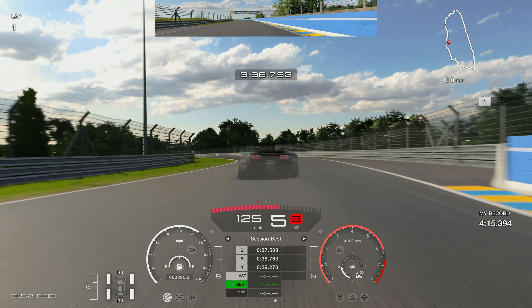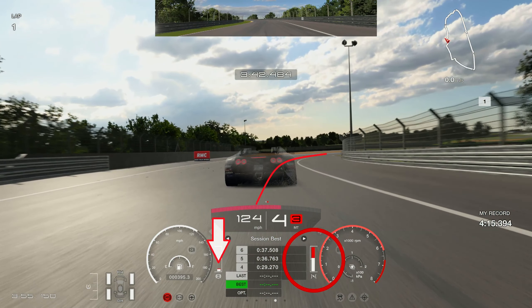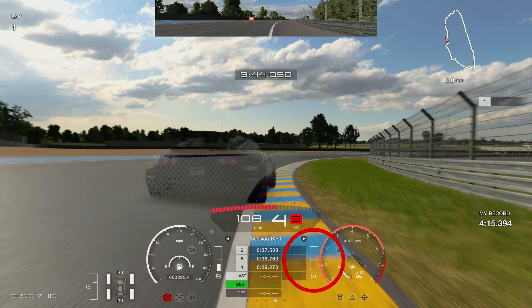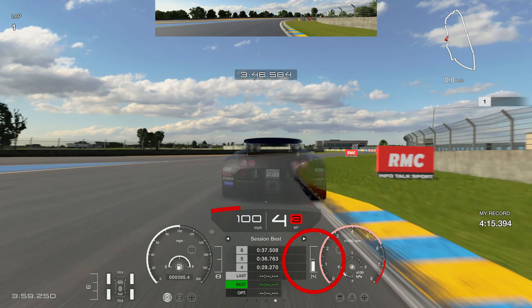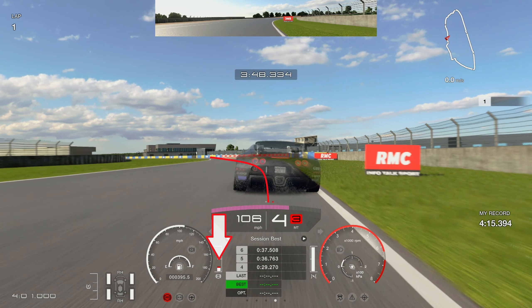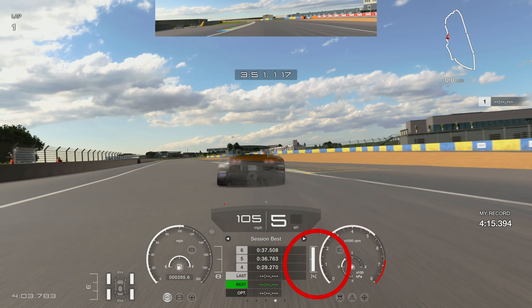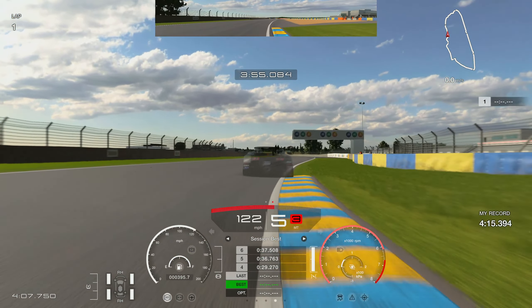That little lift and dab of the brakes keeps the car rotating through the corner. Then aggressively on the throttle again. Another little dab of the brake into the next right-hand corner — this puts weight transfer onto the front tyres, giving you more front grip so you can carry more speed. Then onto the throttle around the long right-hander. Coming through the right, swing back left, dab of brakes before the RMC board, get back on the throttle as early as possible, and shift up to fifth gear through the corner — that early fifth gear shift powers you out onto the exit into the final few corners.